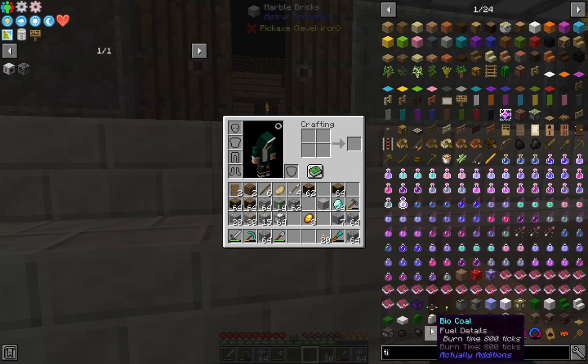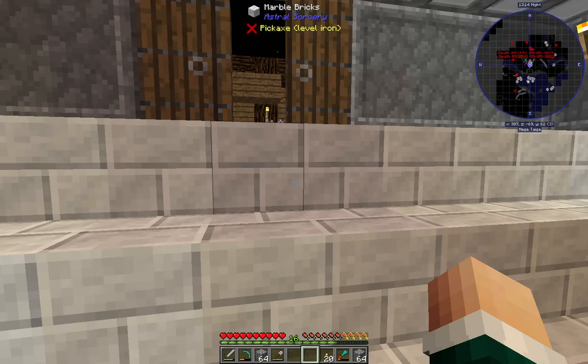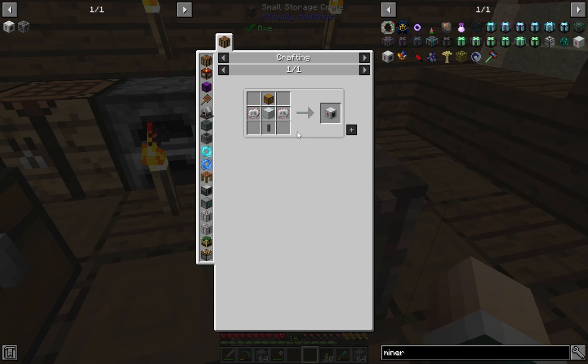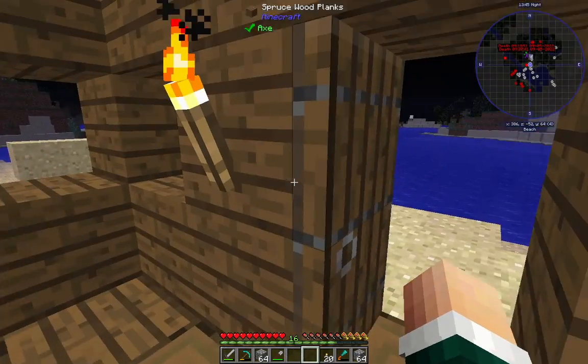What do we need for the miner? We need electronic circuits, which we need iron plates for, as well as insulated copper cables and redstone. We do have all of that. So let's go make our electronic circuits — get our redstone, our iron plates. We need insulated copper cables, so we need rubber and copper cables. Copper plates are easy to make.